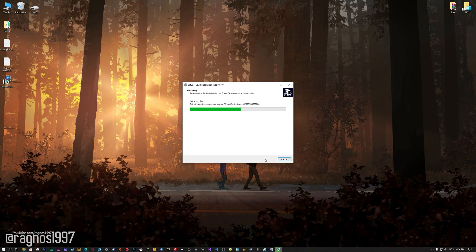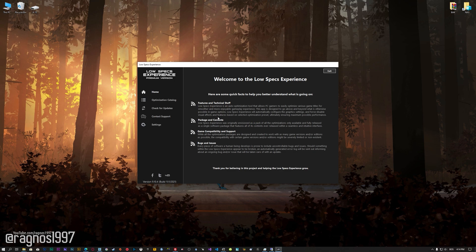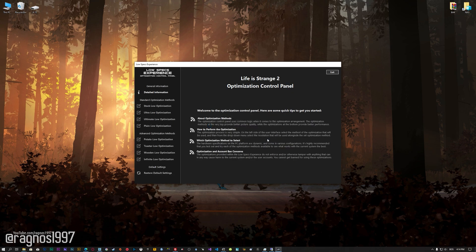Start the installation process for the Low Specs Experience. Once it's done, start it from the newly created Desktop shortcut and select the optimization catalog. From this drop-down menu, select Life is Strange 2 and then press 'Load the Optimization Package.' Low Specs Experience will now automatically check if the game version currently installed is supported by this optimization. If it is, press OK and the optimization control panel will load.